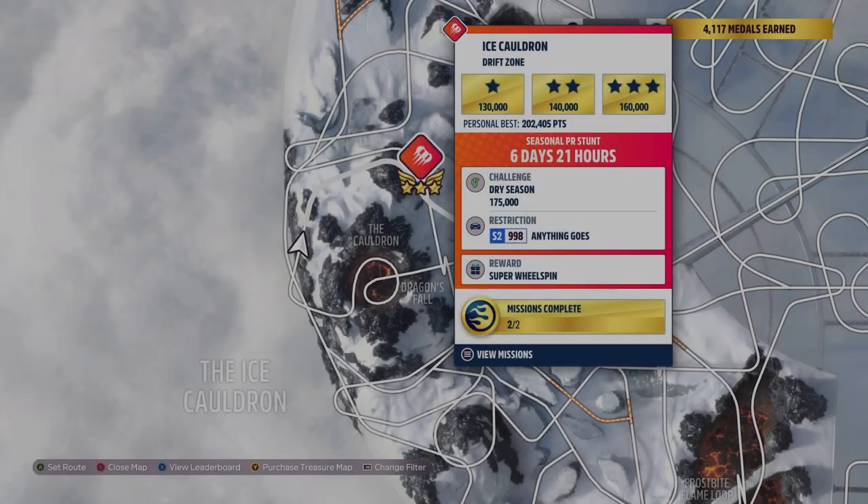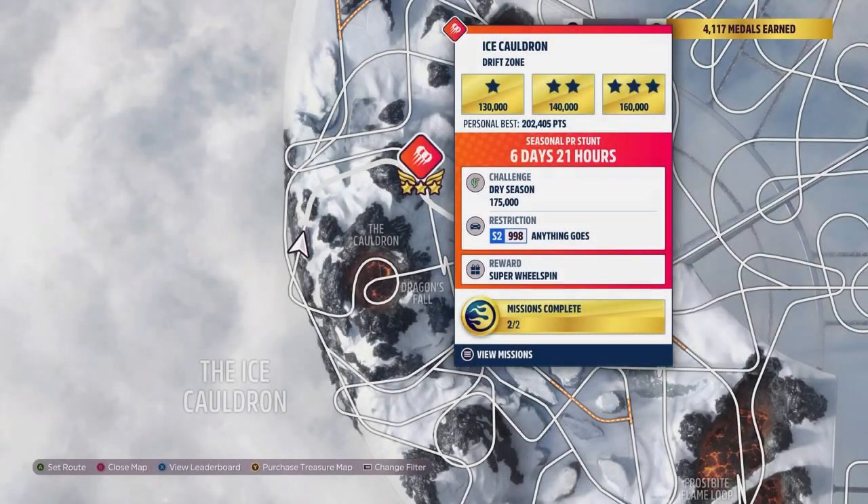Hey everybody, this is the Hot Wheels Ice Cauldron Drift Zone. The weekly challenge is 175,000 points using an S2998. Anything goes.